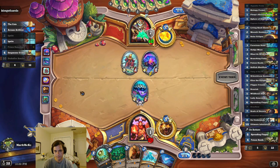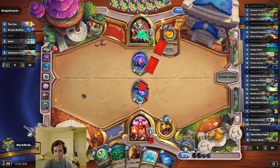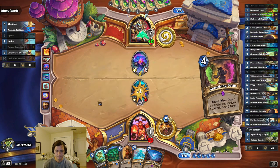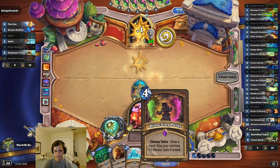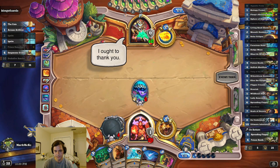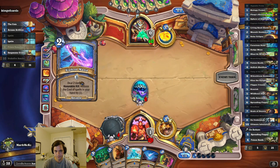I don't care about his armor that much, really. I think we can still kill through it. If we get the full combo up, we'll be able to kill through any amount of armor. I don't really want to draw with that, so I'll probably armor with it later. Nice if I can play my... actually, I want to play my Overflow after Alignment, so that's fine.